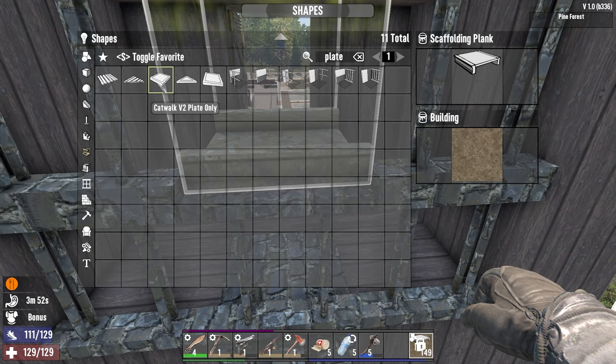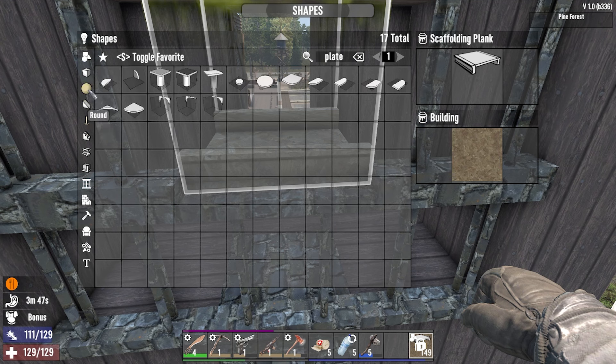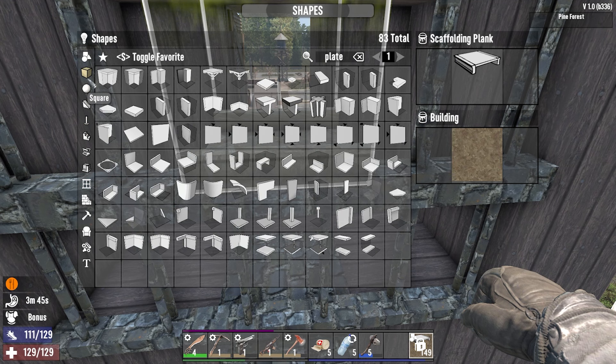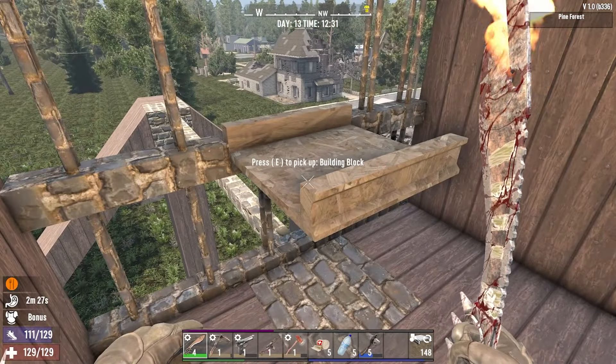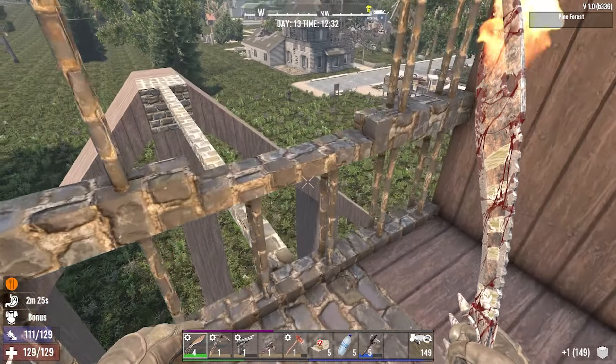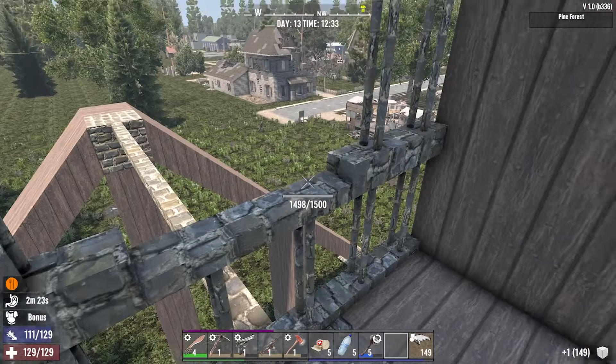We do have an airdrop coming in. I think that's the shape I want to use, but it's not snapping how I thought it was going to snap. I don't know how to get it to snap the way I want to. I think perhaps if I had a bigger fighting position this would work out. So I guess we'll go back to the scaffolding ladders.